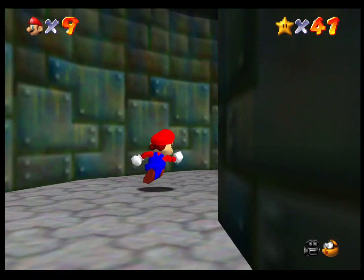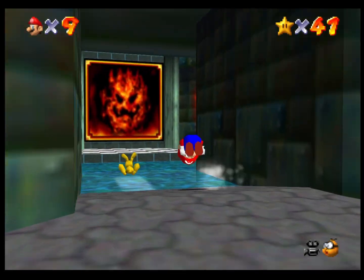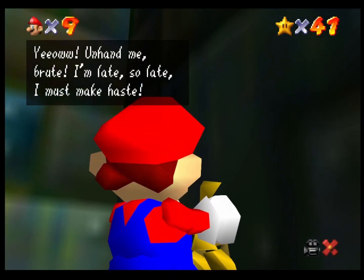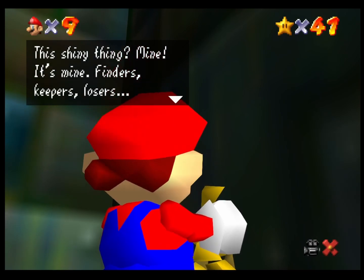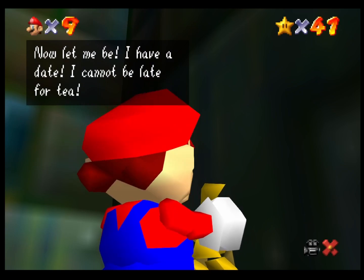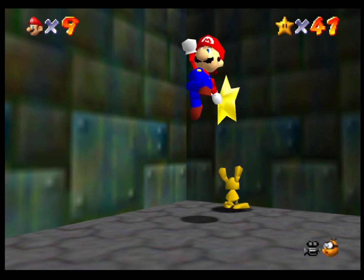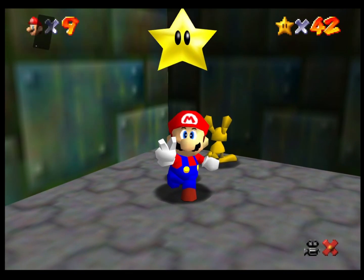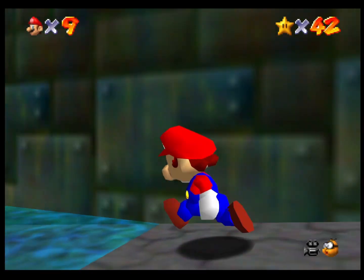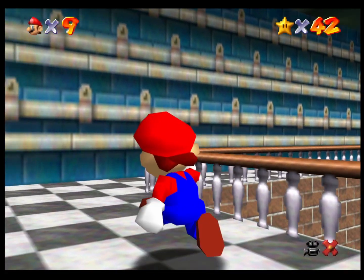I think the next stage is Hazy Maze Cave. I dislike that stage — it's the worst stage. Let's grab MIPS though. The bunny is called MIPS. I think you can grab him. I guess he is inspired from Alice in Wonderland — reading from his dialogues, it sounds like he's the white rabbit from Alice.